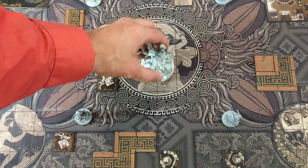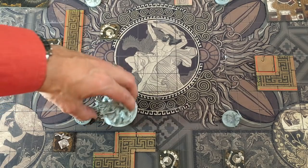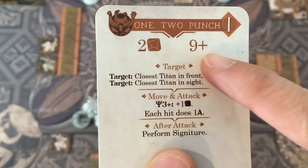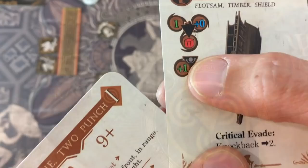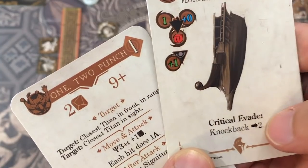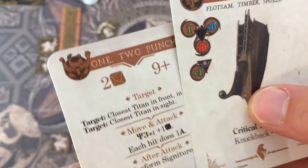The primordial can move up to six spaces — this is all orthogonal — always turning to face the person being attacked. The One-Two Punch said two dice with a nine-plus to dodge. Odysseus does not have three fate so he doesn't get the plus-one die. He does have a shield giving him plus one, so he needs an eight-plus to dodge. And if he dodges everything and rolls a natural 10, he'll have an ability where he knocks the primordial back.